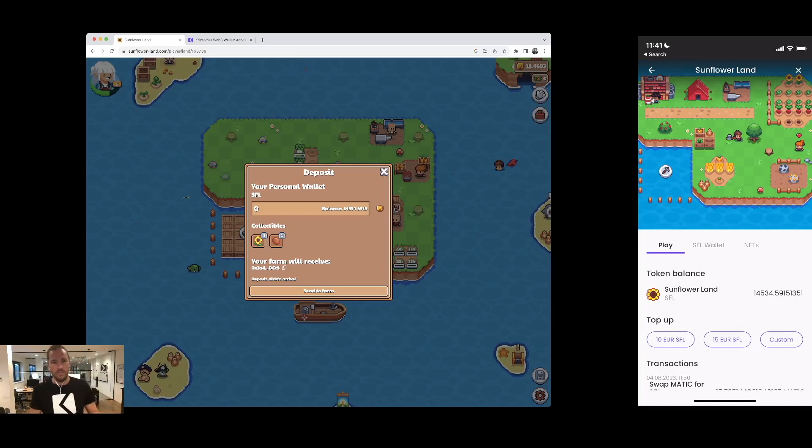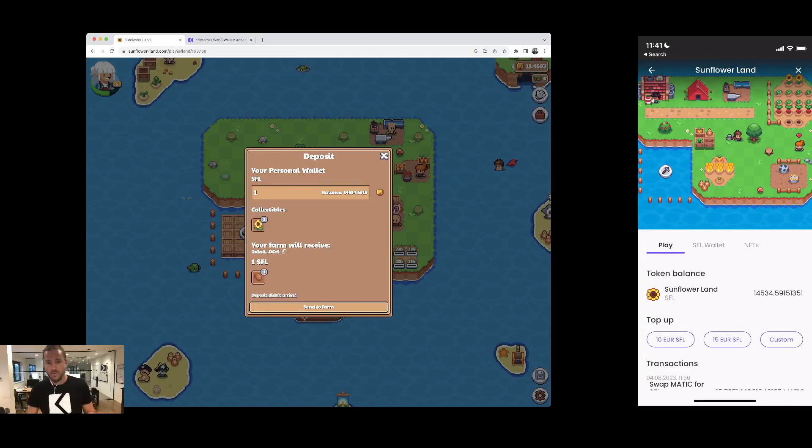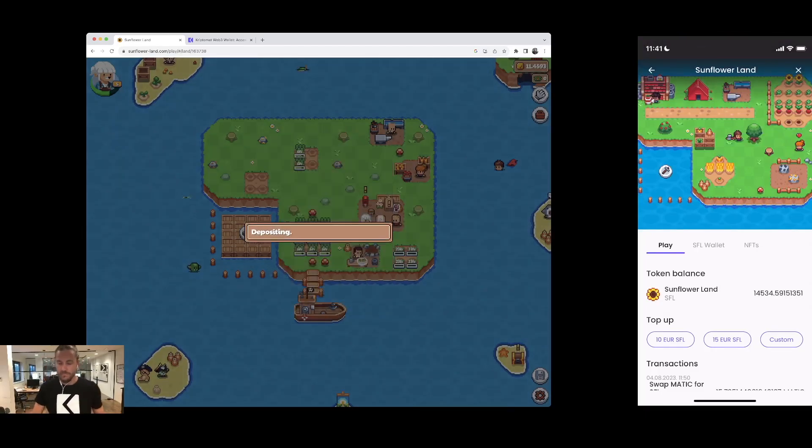From this dialog I'll be able to send my Sunflower Land token to the game. I'll send one SFL to my farm. You could also send collectibles from your wallet — I didn't show you that yet — but let's first send one SFL to the farm, so I'm just going to make a deposit.